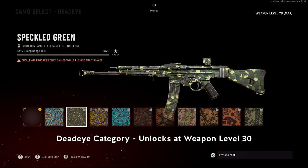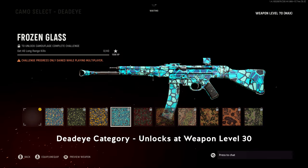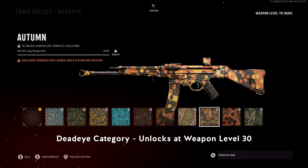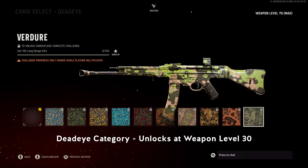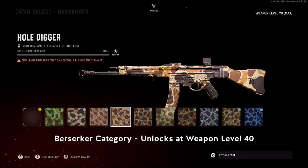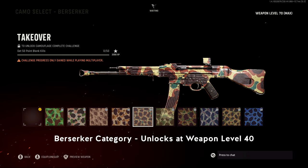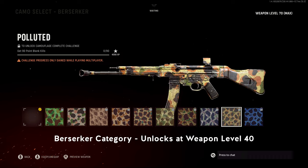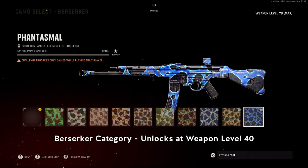At level 30, you unlock the Deadeye category, which requires 100 long range kills. The Berserker category unlocks at weapon level 40 and requires 100 point blank kills. It seems like point blank kills are required for a majority of weapon classes in this game, which I find odd as a requirement for Marksman challenges, but I guess it is what it is.